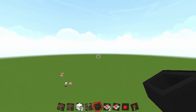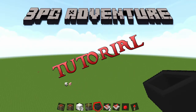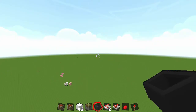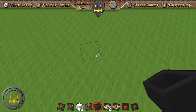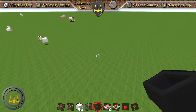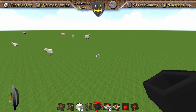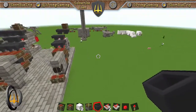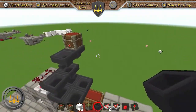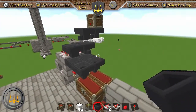Welcome back everybody to another 3PG Minecraft tutorial. This one we are going to do our item sorter tutorial with the optional overflow garbage disposal.